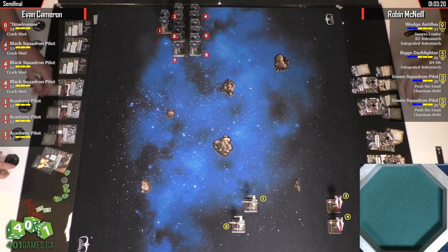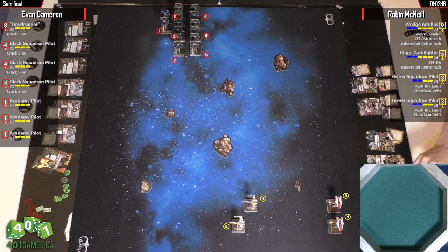A-Wings can be a little slippery. It's a shame there was no room for autothrusters here, but with PTL they focus evade every turn — that can keep them alive. This is a 401 Games original trilogy tournament here in Toronto. Evan is one of our long-time, extremely good PTL players, but he does not play Crack Swarms — this would be his second time he's ever played it.